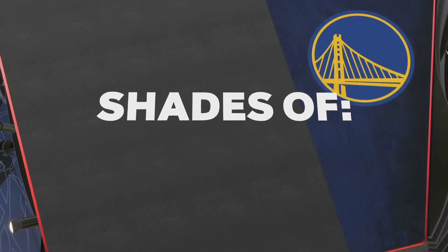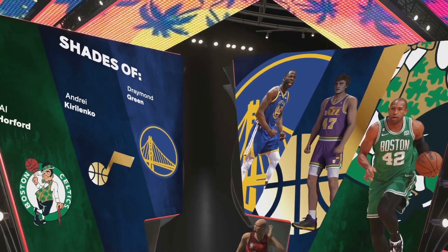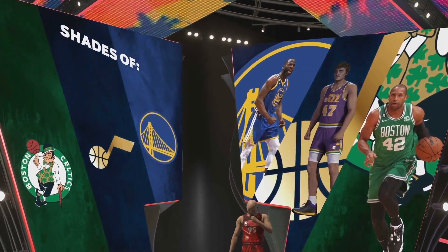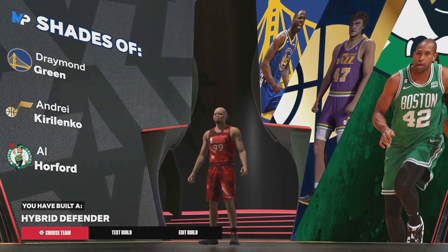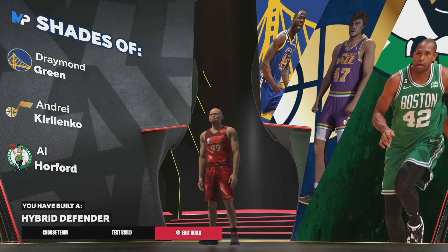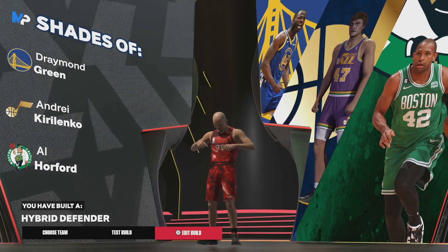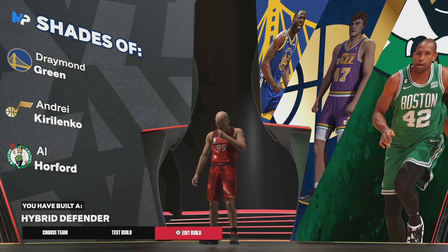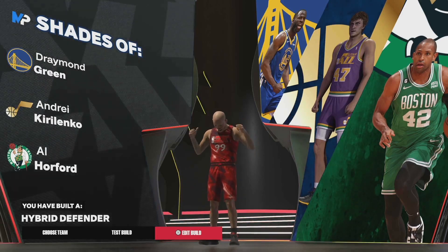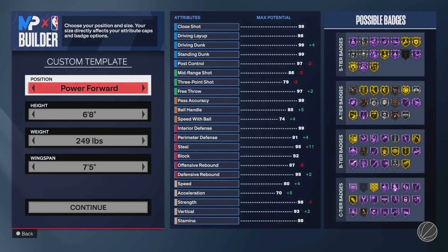It's just insanely good — the perfect back end. You've got the Draymond shades, AK-47, and Al Horford. The build comes out as a hybrid defender. All about the catfish build names — very late in the year, I labbed this thing out for a couple hours. This could also be a great blueprint for next year's game. Now let's dive into the jump shot to break that down.